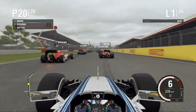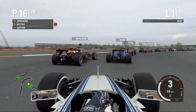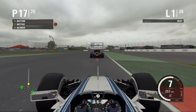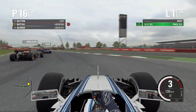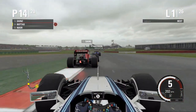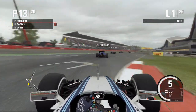We're underway — the fifth light took an age to go out. A pretty wobbly start but we slide up the inside of both Manors at turn one. Contact, but we make the move. Into the loop section, we go up the inside of both McLarens — a bit of wheel banging on Alonso — then defend from Button before passing him easily at Luffield. We make a double overtake on Grosjean and Massa down Hangar Straight, then pass Sainz Jr. at the Vale chicane. We're up to P13 at the end of lap 1.